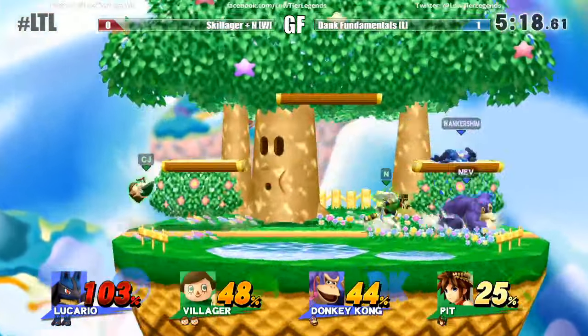I'm pretty salty at Lucario for making it into Brawl and not Mewtwo — I'm a Gen 1 baby, I don't know anything about Gen 4. Look at these footstools comboing into a forward smash! I think that's partially because N spends a lot of time with Pit in the short hop — a lot of Pit's strongest moves, back air, forward air, up air, come out up close in the short hop.